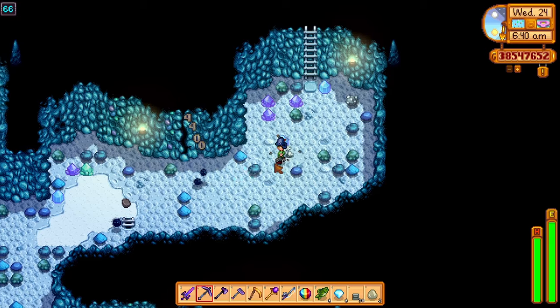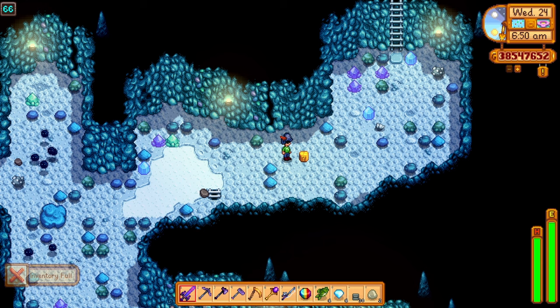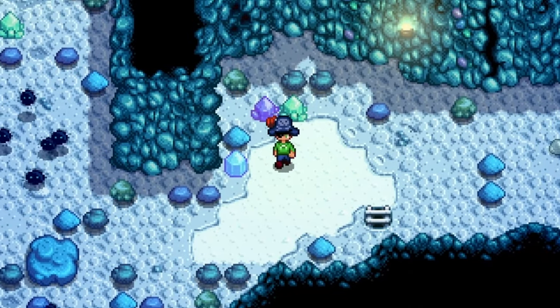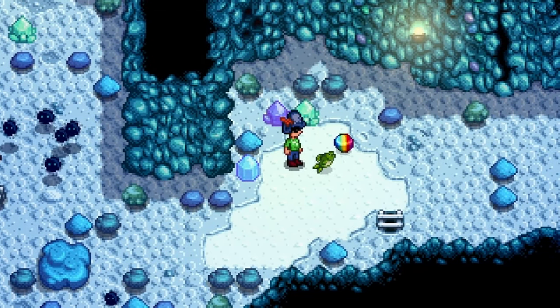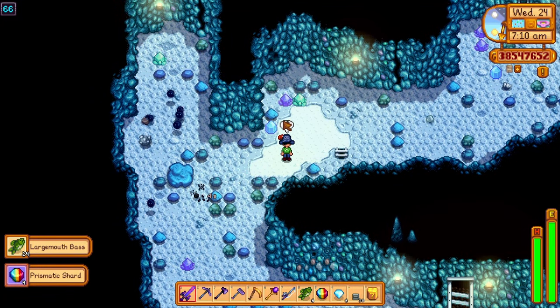Also, if you want to drop items faster instead of going into the inventory and dragging them all over the screen, just shift and right click over the item you want to drop, and you throw it instantly on the ground. This is quite useful in the mines when you really want to grab a diamond, a pearl, or a prismatic shard, and you don't have to sort your whole inventory to do it.